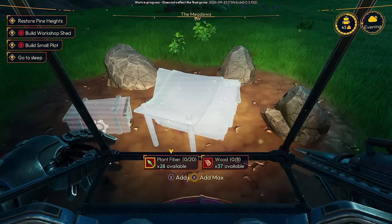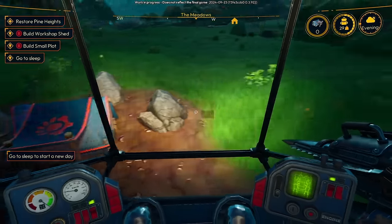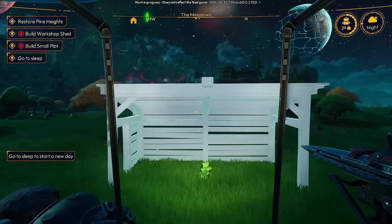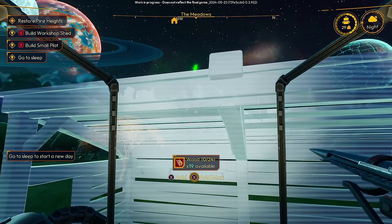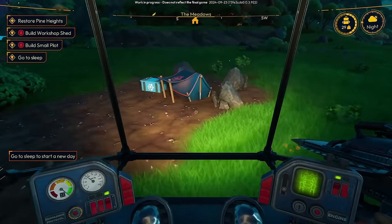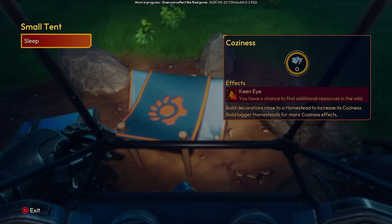Let us rest for the day. You can see the coziness meter over there — if we build some more decorative elements around our tent, it will kind of increase its coziness rating, which will give us some bonus effects, like Keen Eye: have a chance to find additional resources in the wild. It's quite nice. For now though, very basic uncozy tent — we sleep. Welcome to day two. Nothing like a good night's rest. Those new mech parts made a world of difference — the best looking ride in the frontier for sure.